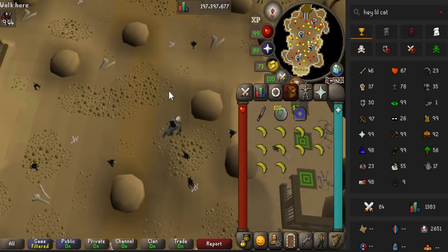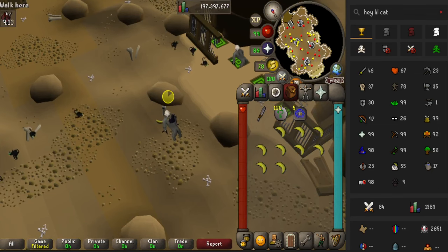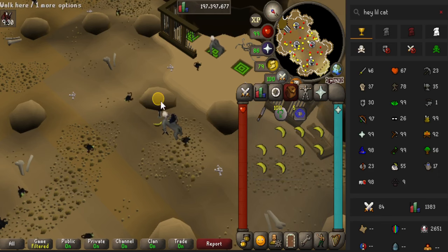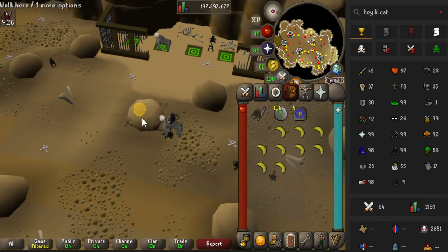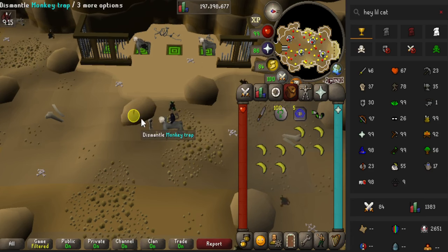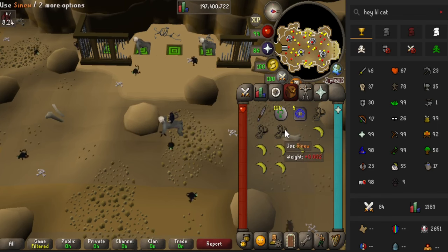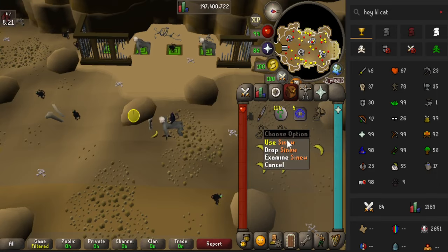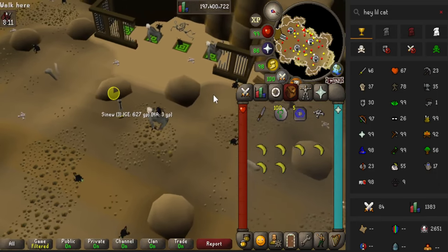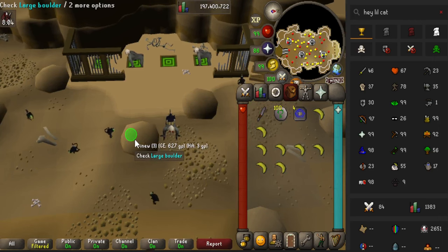For hunter, the most AFK method is using the Crwys Grimy trap after completing Monkey Madness 2. You need 60 hunter and some bananas as bait — bring bones-to-bananas as well since there are lots of bones around. You can only set one trap at a time, but it gives 1,000 XP each catch; just click once, wait until it turns green, then click it again. If you want bonus crafting XP, bring a knife to turn damaged monkey tails into items, and collect bones to convert into bananas so you never have to leave the area.